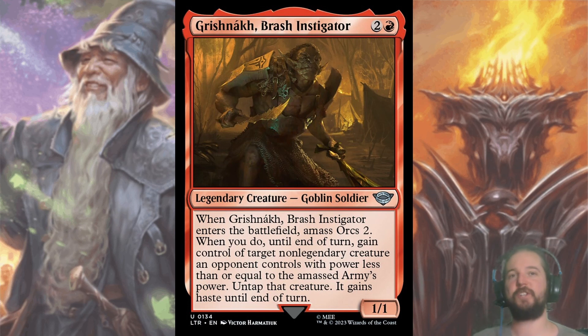My last uncommon is Grishnak, Brash Instigator. For two and a red, you get a 1/1 that amasses for two and is the threaten of the set — you gain control of target non-legendary creature with power less than or equal to your army's power until end of turn; untap it, and it gains haste. People immediately think of Rakdos and the steal-and-sack combination, but you don't need black to do it in this set — Improvised Club comes to mind. Even if this doesn't steal anything when you play it, it's still a 3/3 over two bodies for three and worth including. Sadly, most people agree, and it's usually gone by pick three.